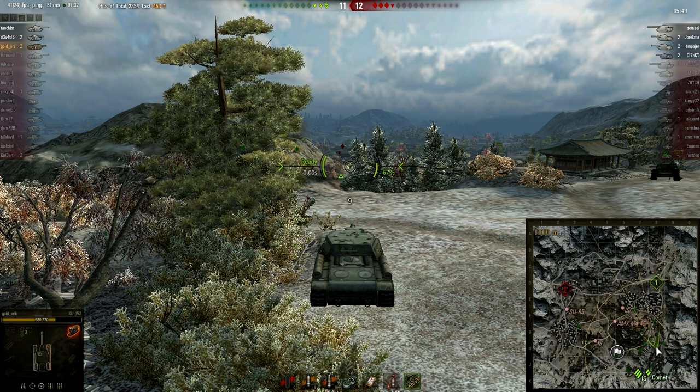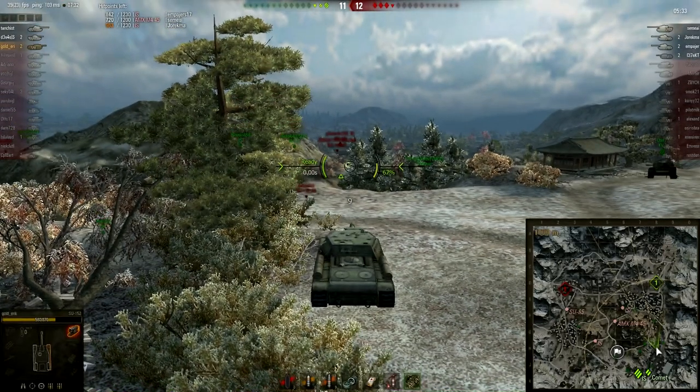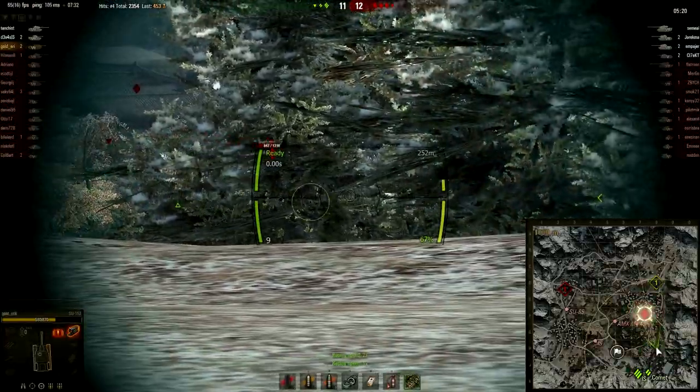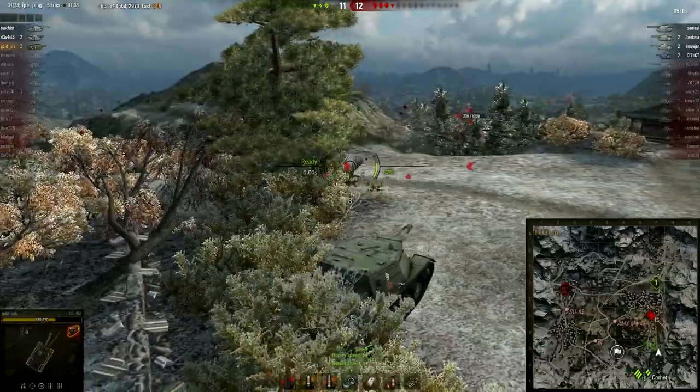I think that's a little bit too remote — you're not going to get any spots because you're way behind the bushes. Only the IS is one hit away from death. So basically waiting for something to happen. Enemy armor is damaged. Nice snapshot on the IS's side — 600 damage inflicted.